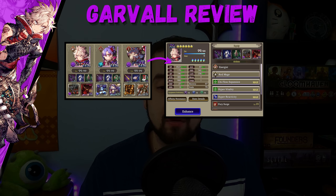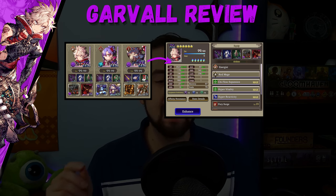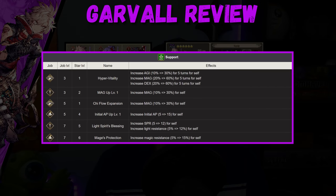That's one of the reasons why he does so much damage. Another reason — and that's going to be a theme in this video — is Hyper Vitality. Check this out: for the first 5 turns of combat, Hyper Vitality gives Garval 30% agility, 60% more magic, and 60% more dex. That means he's going to be faster, hit harder, and he'll probably crit with all that dexterity. Really cool and character-defining. You want this dude getting in there and just beating people down in the first 5 turns. That buff is too good not to run.